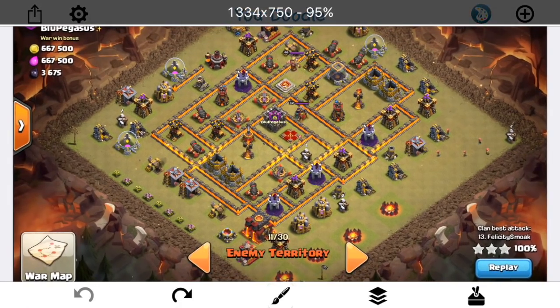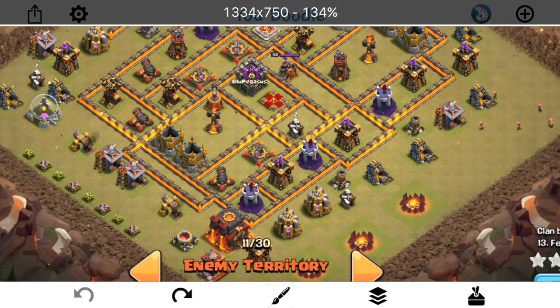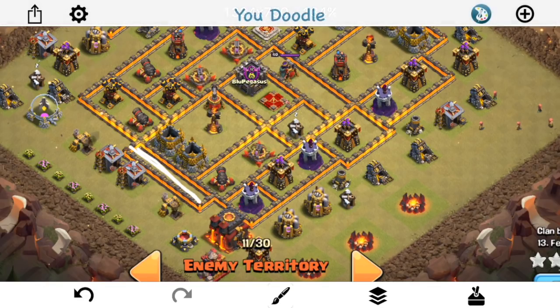Let's start by looking at this base and talking about why it's a good base for the Falcon, then we'll take a look at the replay. Right here is an important feature — having two layers of walls. This is going to help keep the Valks in the base, because it prevents them from swinging on the wall to get to some of the trash on the outside.